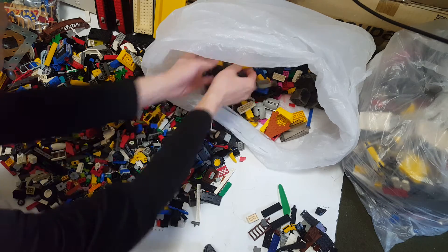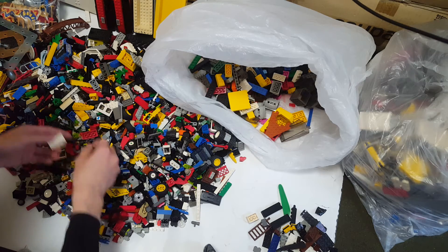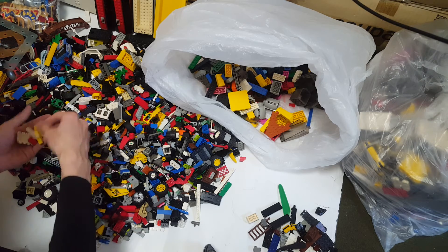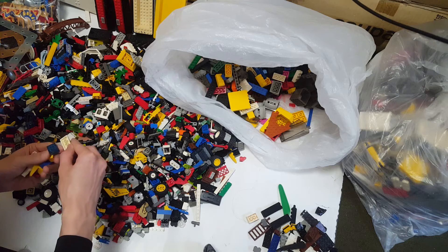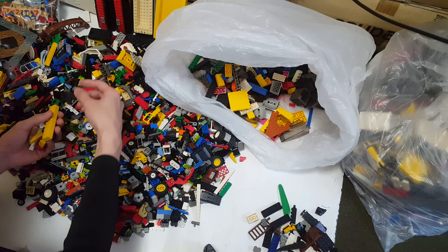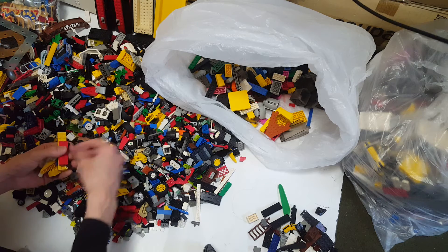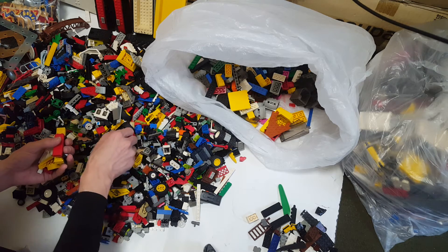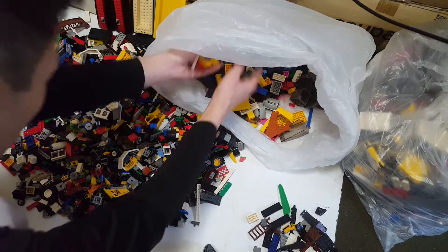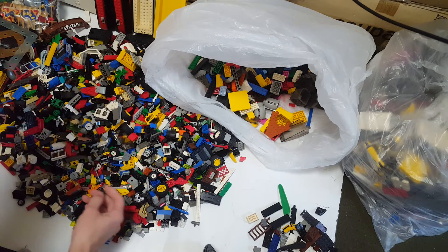First time getting this piece — a yellow block piece. Black one — quite useful to build, to try restoring a black monarch castle. I'm even getting some sand blue pieces. So all the castle, city, racing, and space stuff is mixed together in here.